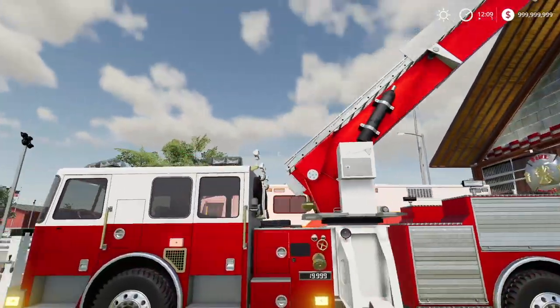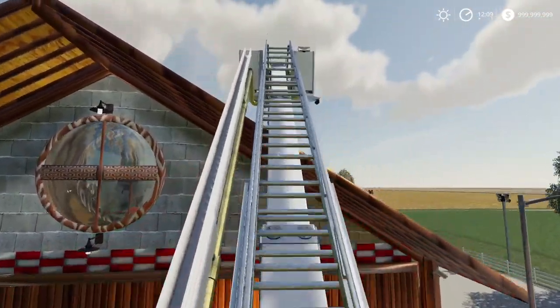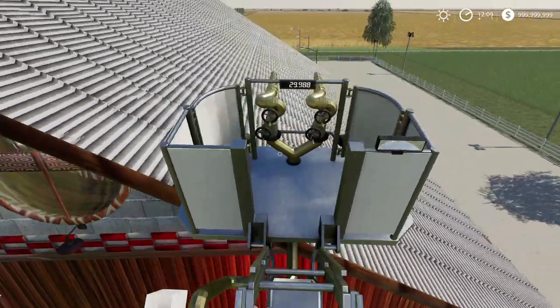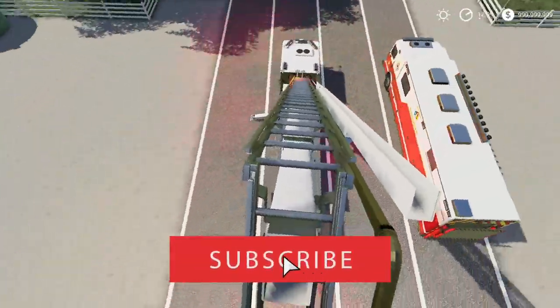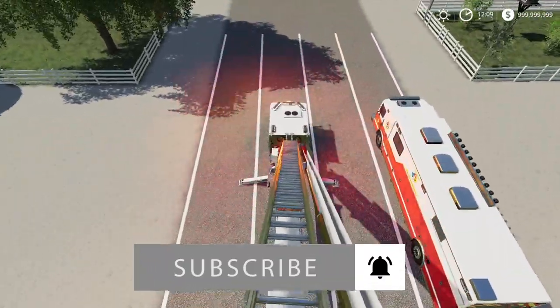And there is another thing with this ladder: you can climb it. So we can go up just like so. This is probably what most people have been waiting for — a ladder truck you can actually fully climb up. From here, you see we have our gauge showing how much water is left. We can jump out and jump back in. It is fully built with collision, so that's very cool.